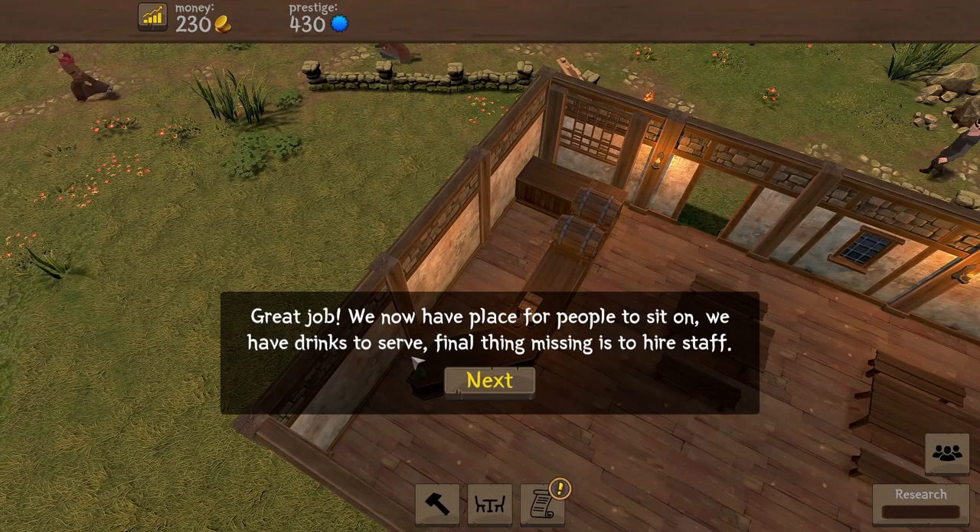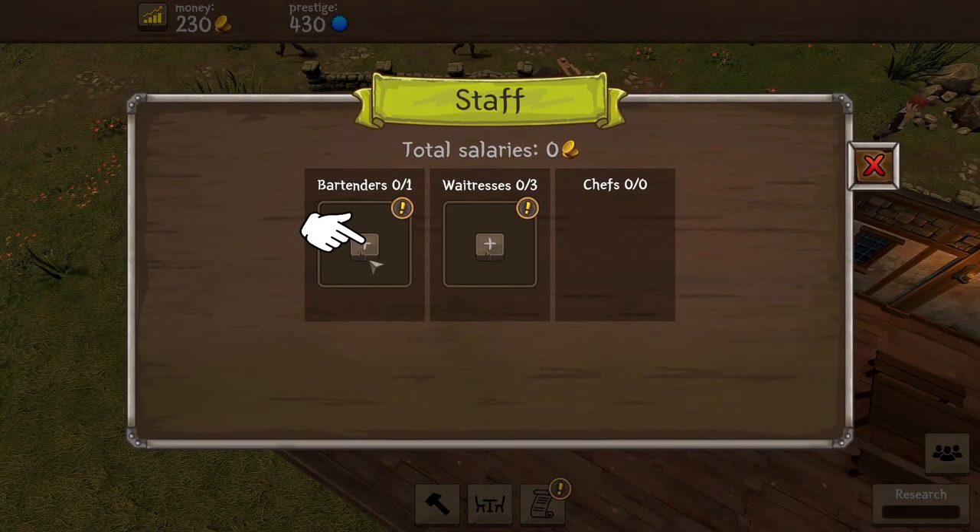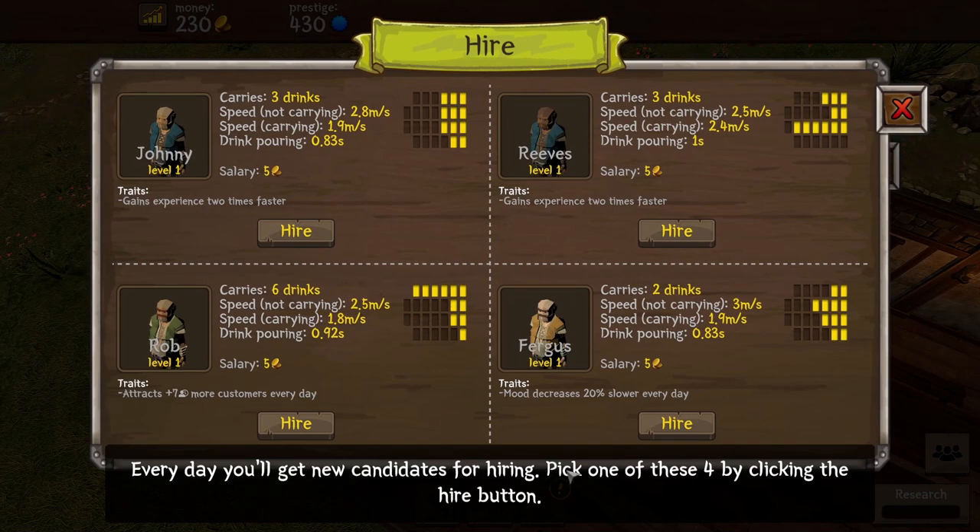Open the staff pop-up - bartenders. Every day you'll get new candidates for hiring. We've got Johnny, Reeves, Rob and Fergus. This is a bit different to the alpha version because they seem to have a lot more stats. They can carry a certain amount of drinks - Rob can carry six drinks at once, Rob has gigantic hands! I'm tempted to discount Johnny and Reeves because their trait becomes useless when they reach maximum level. Rob can carry six drinks and Fergus only two. Rob's speed when carrying is 1.8 and Fergus 1.9. Rob pours in 0.92 seconds, Fergus takes 0.83 - a tiny bit quicker but he can only carry two drinks. Rob can carry six. I think it's Rob.